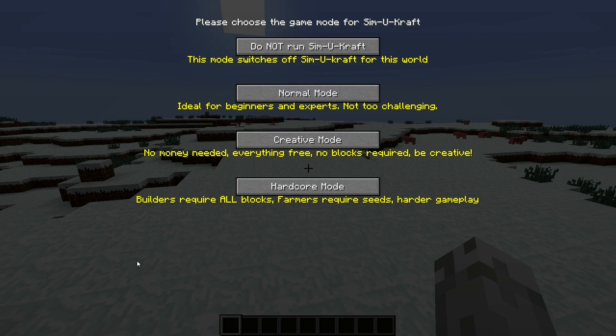I'm just going to wait for the sim to come out. So, choose the game mode for SimuCraft. There are four modes. The first mode is nothing. Second mode is ideal for beginners — it's just normal. And then there's creative mode, where you just don't need money for anything and everything's free, no blocks are required.